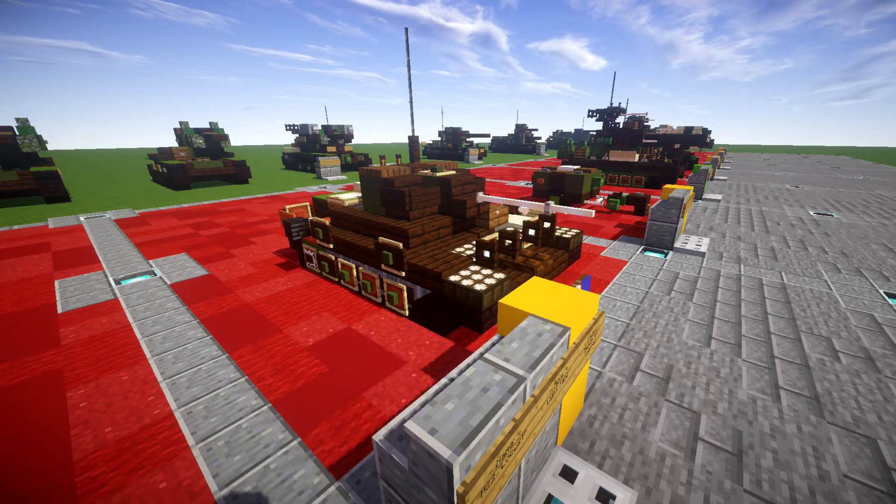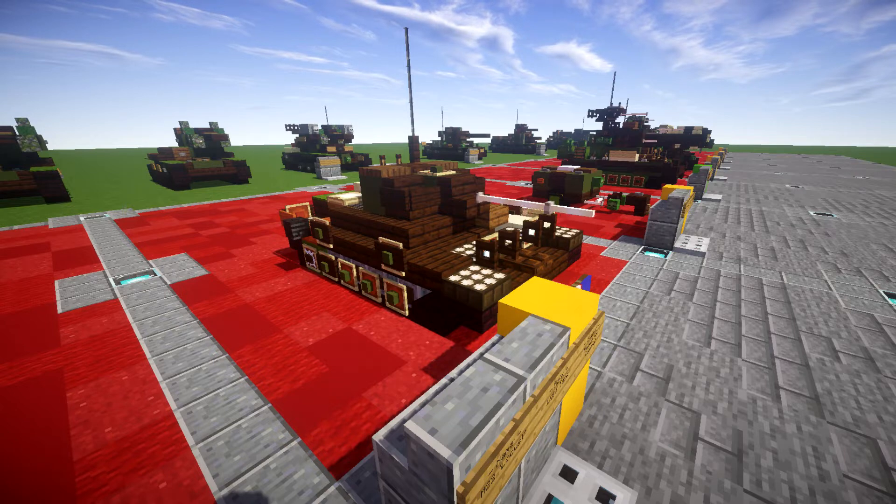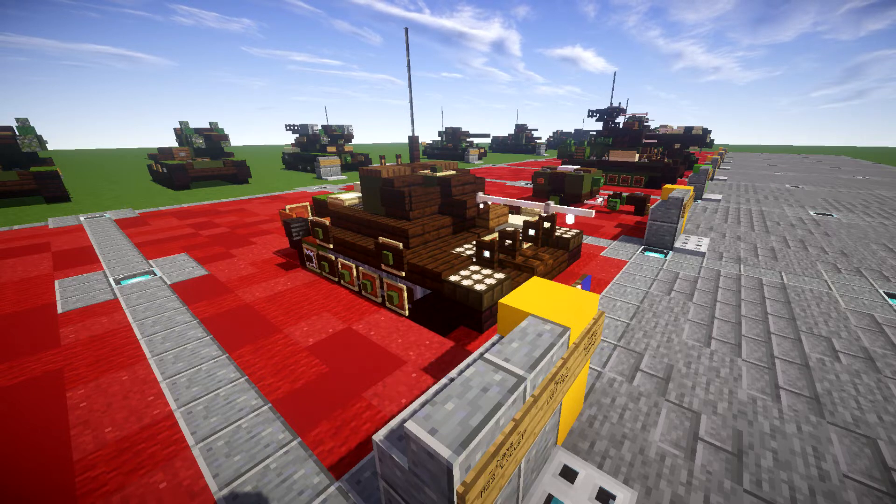The United States Ordnance Department was asked to produce this replacement, which in turn selected Marmon-Harrington to design and build a prototype airborne tank in May 1941. The prototype was designated the Light Tank T9 Airborne and was designed so that it could be transported underneath the Douglas C-54 Skymaster transport aircraft, while its dimensions would also allow it to fit inside a General Aircraft Hamilcar glider.